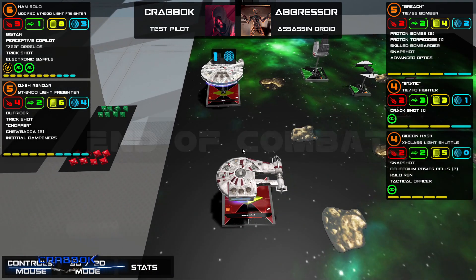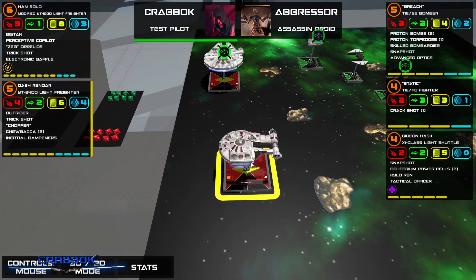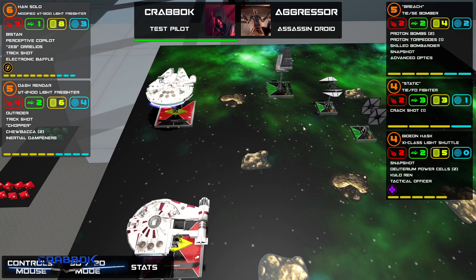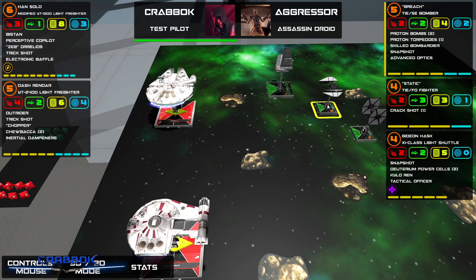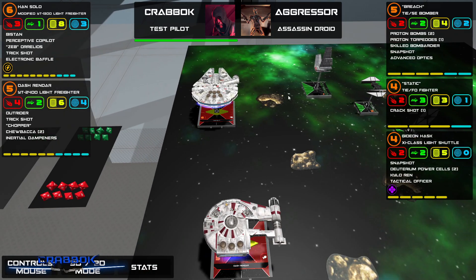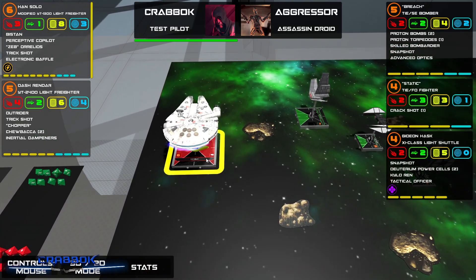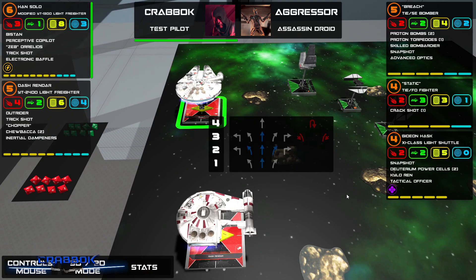I should run this in person. If I do physical games again, I might run Han and Dash — it's like an easy list, you only have to bring two ships. Man, I'm so lazy. I only have to worry about two dials to plan. Let me know in the comments if you guys are ever like that — where you just want the easier list to run.